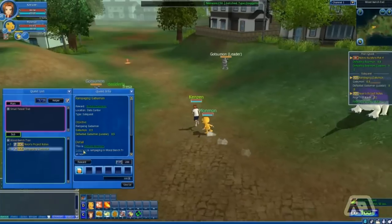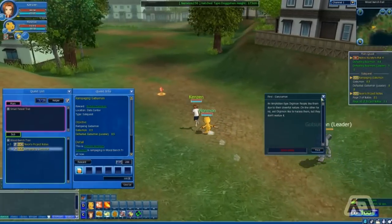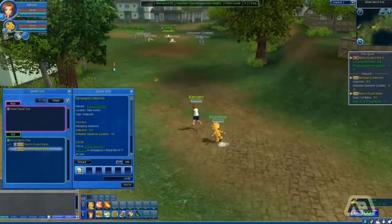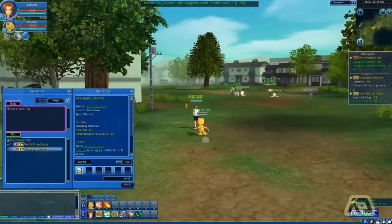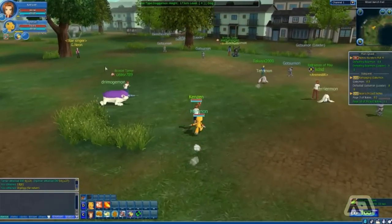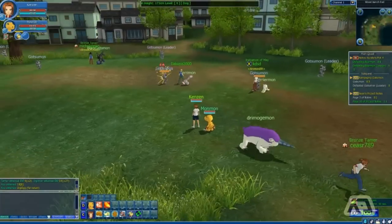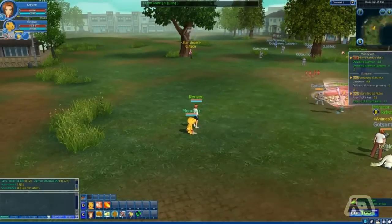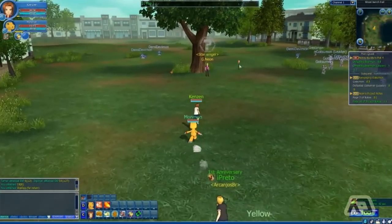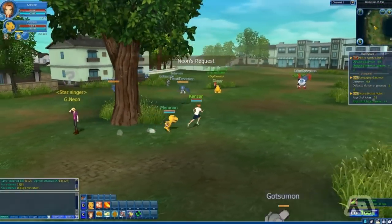We're gonna go find this guy — an amphibian. If I remember where this is, he'll be at the back side of this area. We just got to keep a lookout for him — or it, whatever you want to call it — and we will find it and we will fight it.